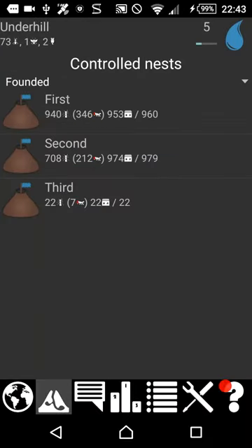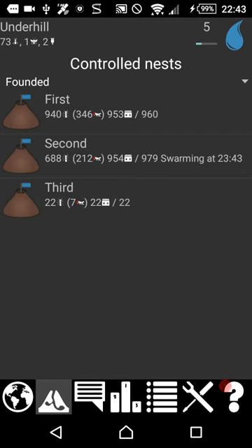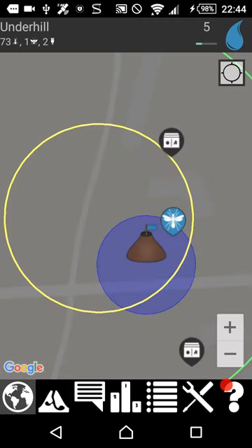When a colony has grown big enough you should order it to swarm. After some time a swarm will appear. Pick it up and go found new colonies to expand further.